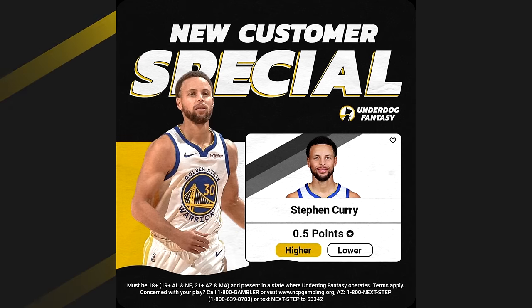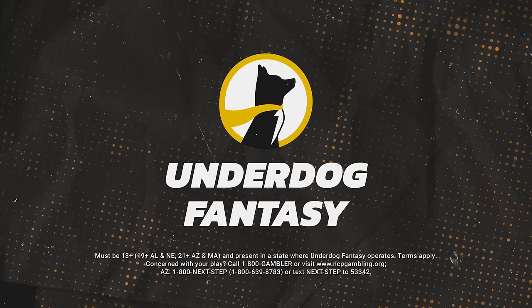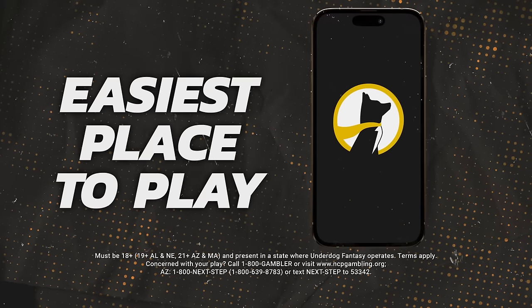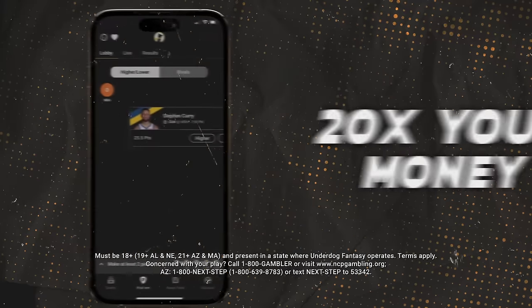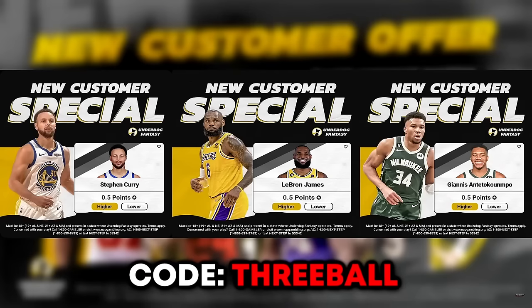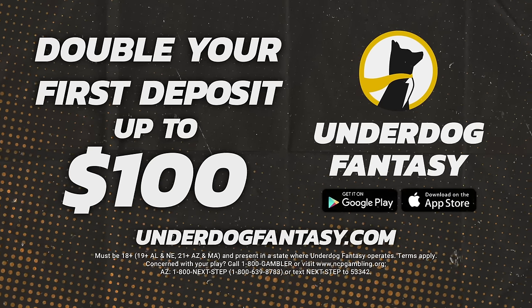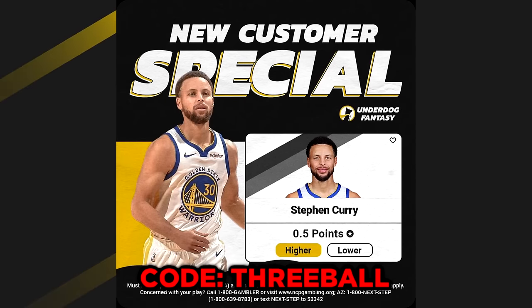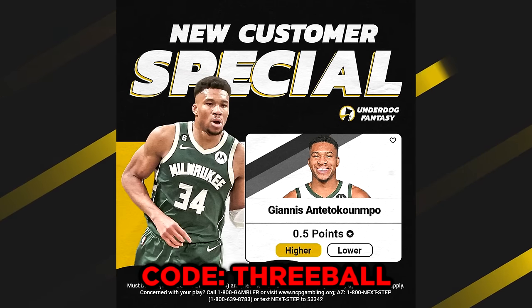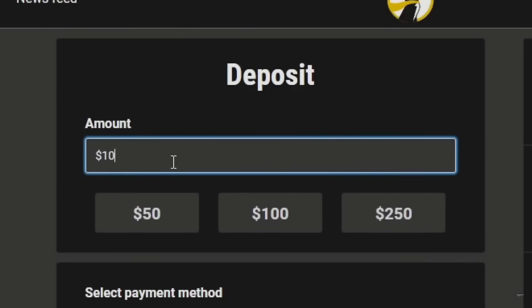Quick note: Underdog Fantasy is sponsoring this video. If you sign up using my code, you'll get a free special and a deposit match up to $100. Click the link in the description or sign up using code 3ball to claim your free specials and make some easy money during the NBA season and playoffs.